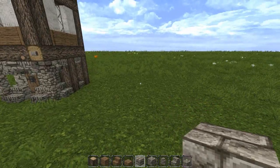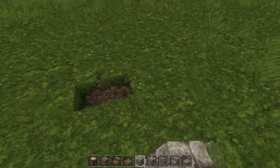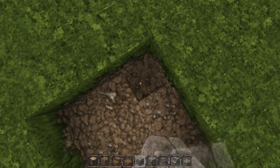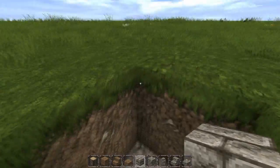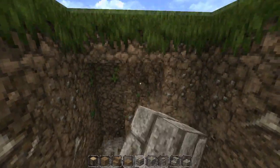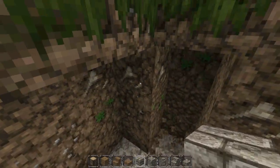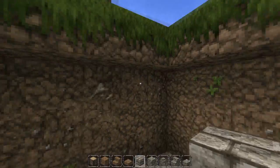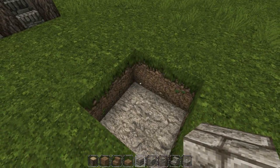First thing you're going to want to do is find a five by five area. You're going to want to dig out a three by three square area, then dig down three blocks until you've dug a three by three hole four blocks down. Get down inside and expand it to be a five by five hole while leaving your top layer alone. This right here will be your basement.